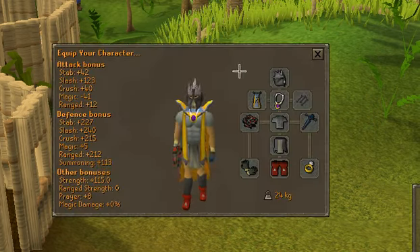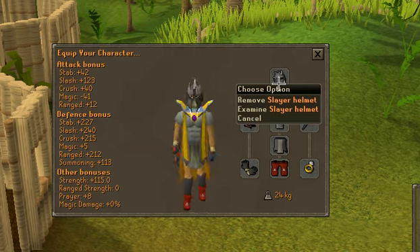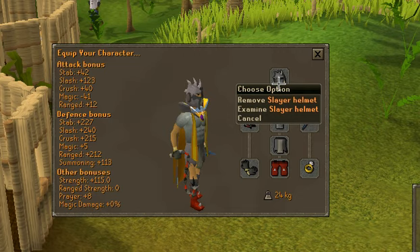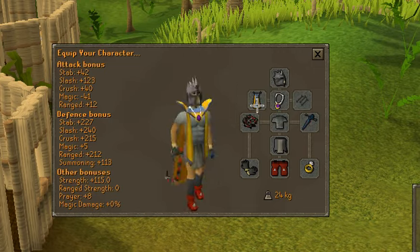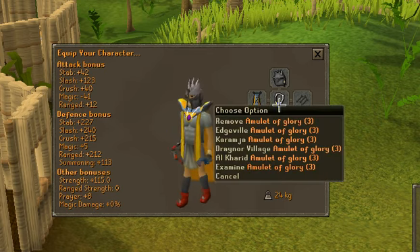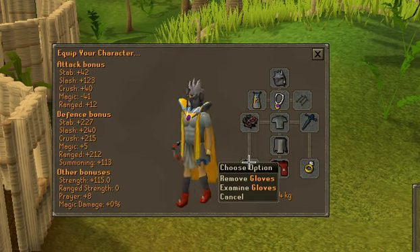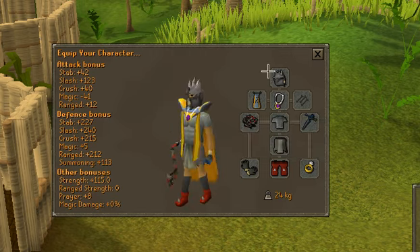The equipment is the same as my last video. A slayer helmet — you must have this on because you need to pass aberrant spectres, and if you do not have a slayer helmet on, your stats will be drained to one. Next is a fire cape or a skill cape, an amulet of glory or fury, and a whip.